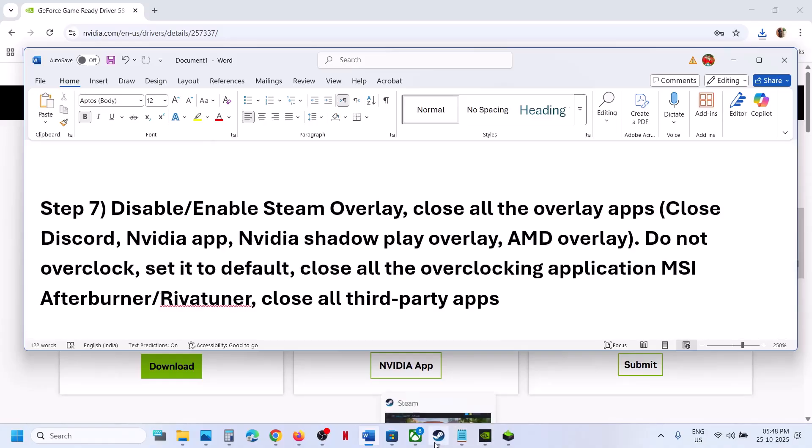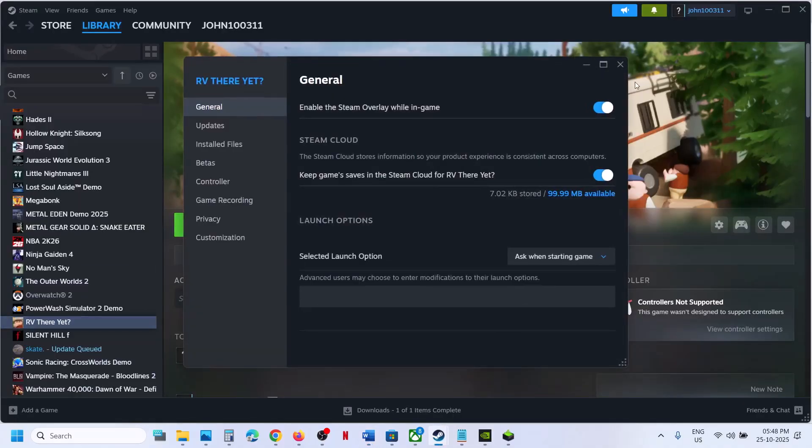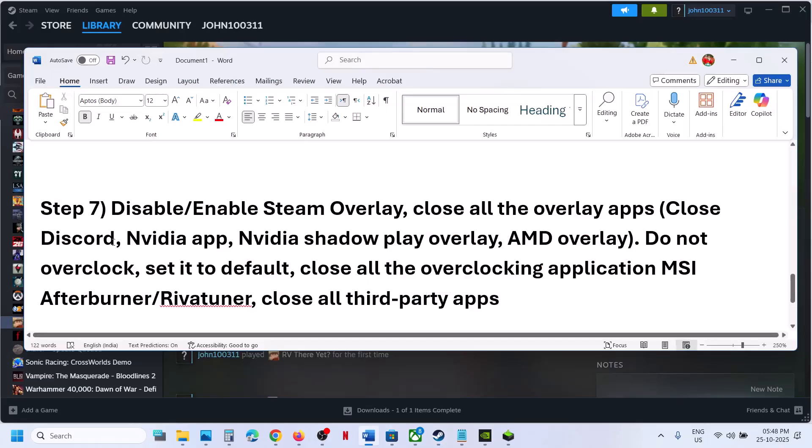Disable or enable the Steam overlay: right-click on the game in Steam, select Properties — if overlay is on, turn it off, launch the game and check; if it is already off, turn it on and check. Also close all other overlay applications — for example, go to Discord settings and turn off overlay, and go to NVIDIA app settings and turn off overlay.